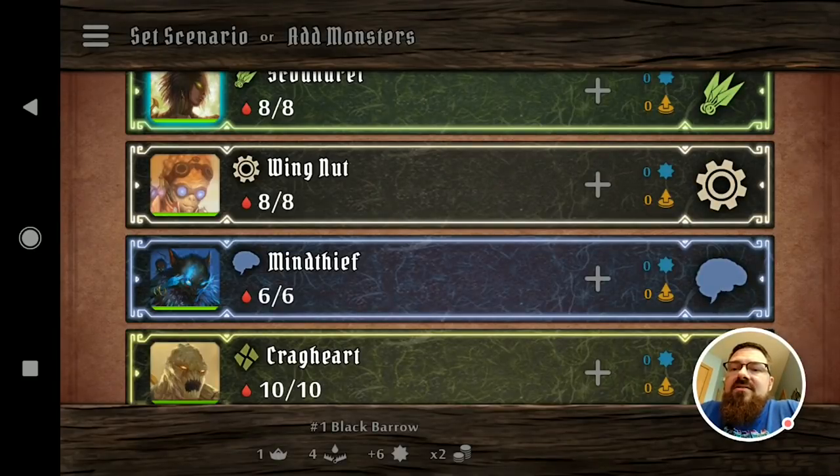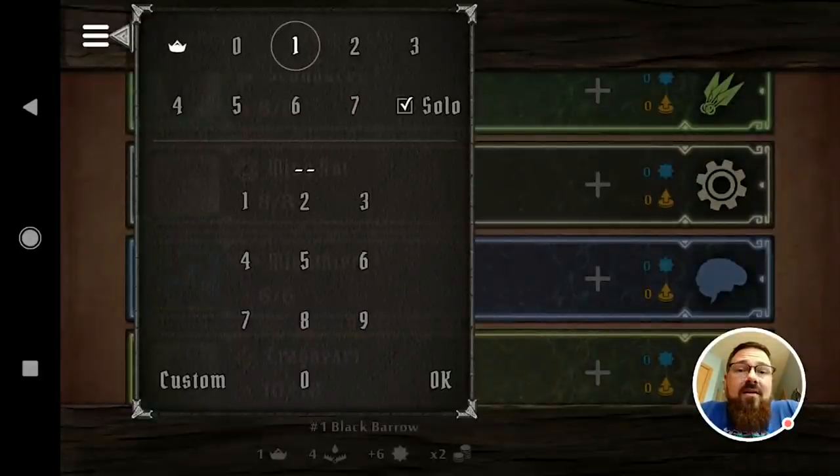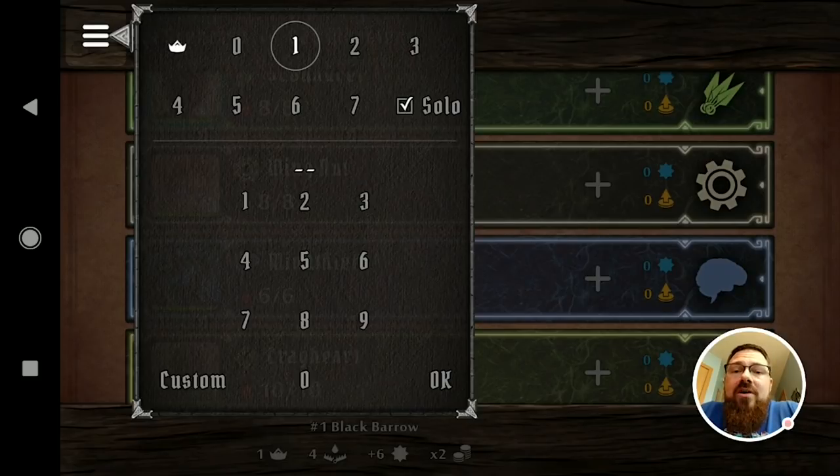Up here it asks you to either add monsters or set a scenario. The easiest way to add monsters is to simply tell the app which scenario you're using. You'll notice up at the top it has already circled a certain level, because the app knows the calculation for what level of scenario you should be playing based on the level of the characters you've entered. There's also a solo box that you should check if you're playing solitaire, because when playing solo, monsters and traps should be one level higher. We're playing the first scenario — Black Barrow.